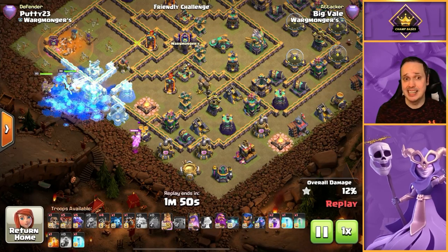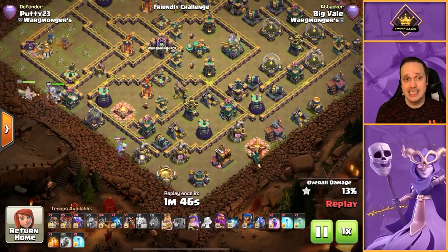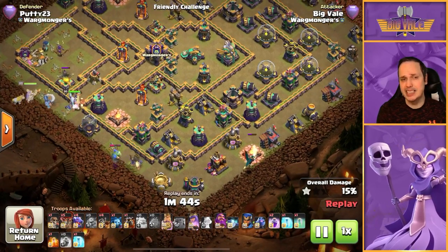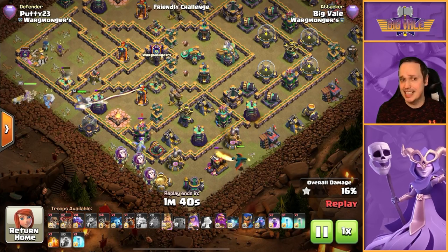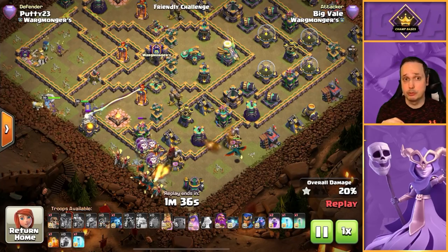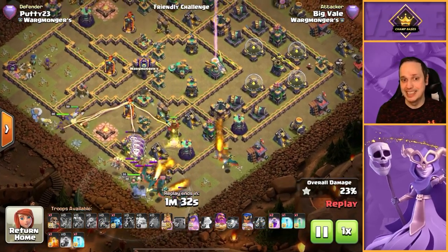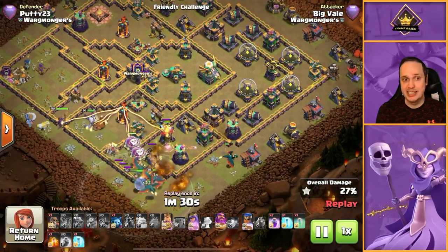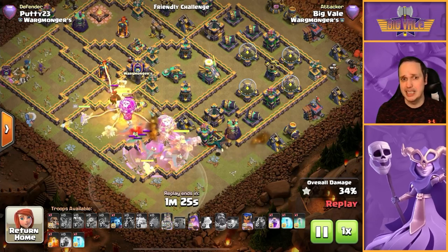For experimental purposes we're using a pretty standard hydra. We've got the king and queen dropped in over eight o'clock, and the pathing is kind of already set. The town hall and everything in that compartment is gone, which is really helping us out — it means we don't have to worry about a chunk of the base and the pathing is ready-made for us.